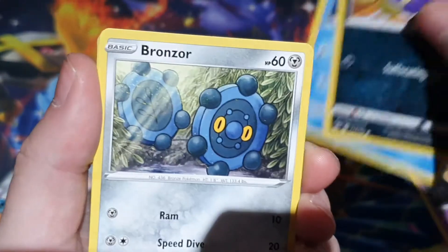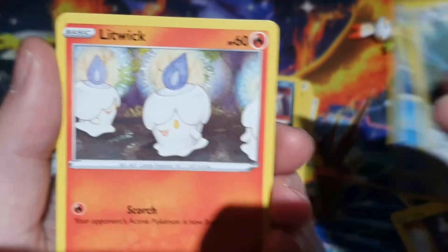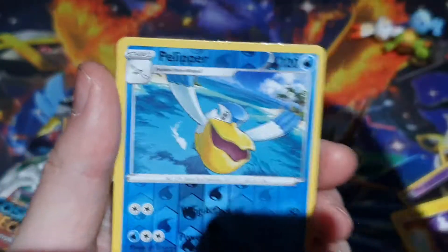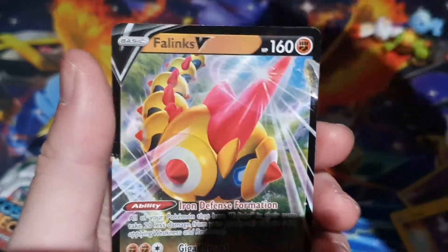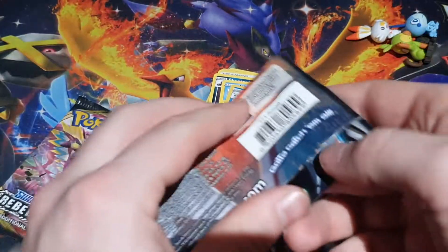Wingull, Koffing taking a shot, Bronzor, Toxel — let's go on to the side. Litwick with other Litwicks, getting lit. Pelipper. Nice — we'll take that. A Feline V! I don't think I've got any Feline V's.